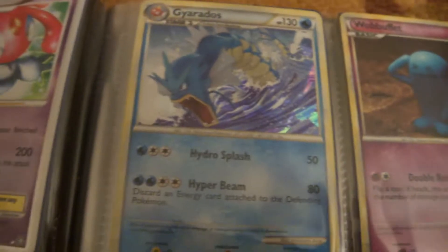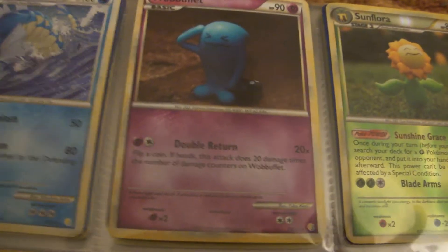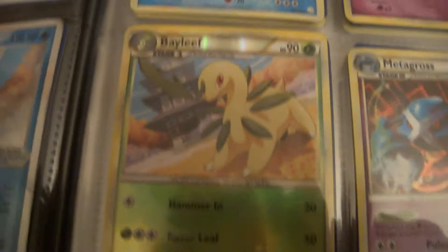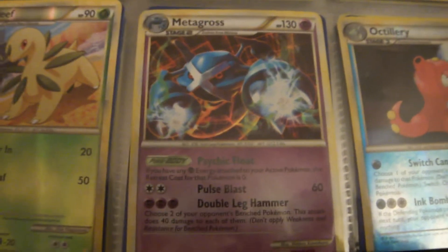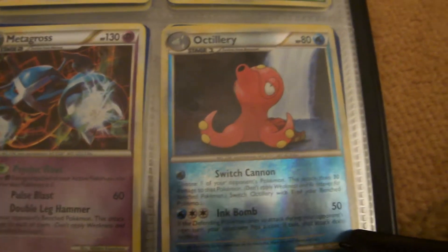We're moving on into the HeartGold set. It's Gyarados, Wobbuffet, Sunflora, and a Bayleef. This is Unleashed, I think. Mega Girls, Octillery.